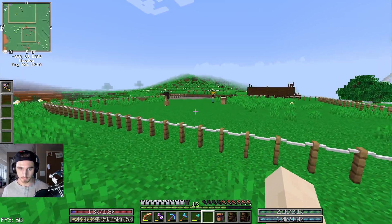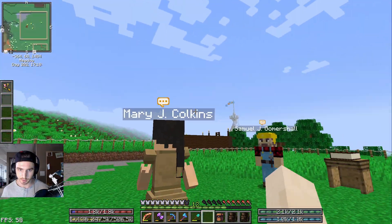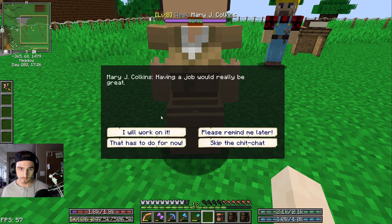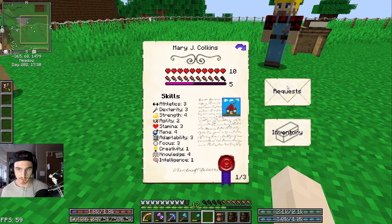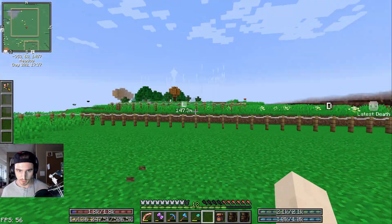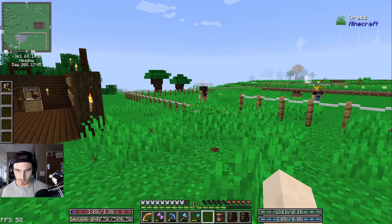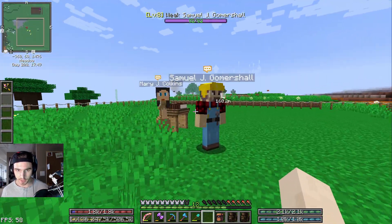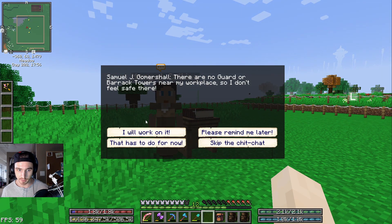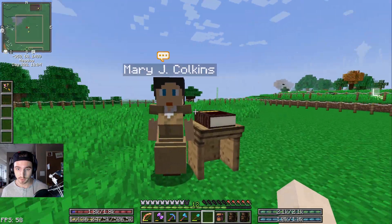Our citizens are becoming disgruntled. Mary Kolkins has a chat bubble above her head — she wants a house to live in and she also wants a job. Fortunately, the tavern will solve one of those. All four of my citizens will live in the tavern until they get their own respective houses. Samuel J. Gomershaw is frightened because there are no guards, and he wants a house to live in, though at least he's satisfied with his job.